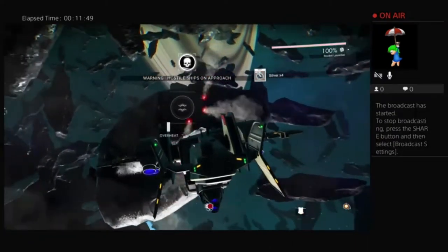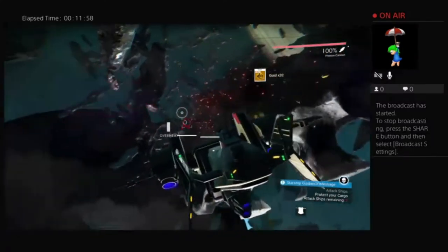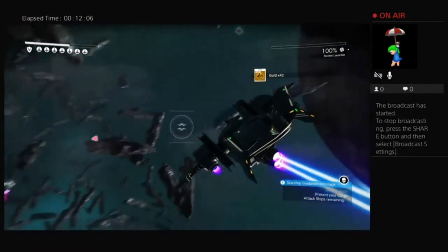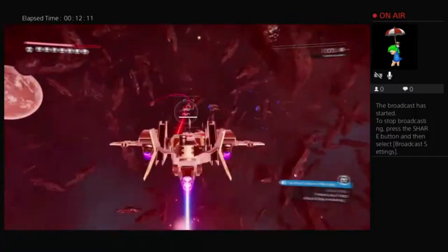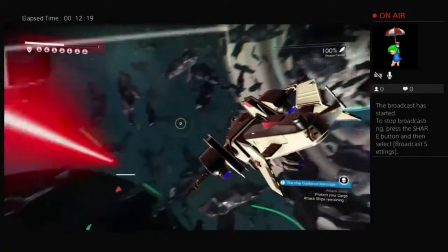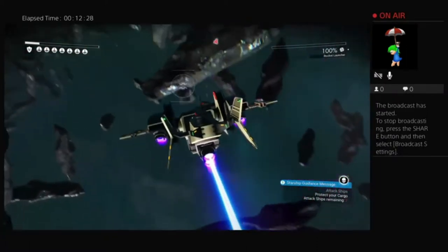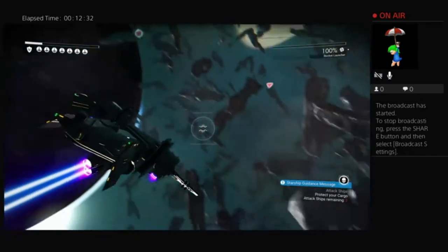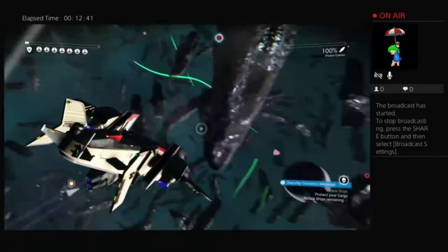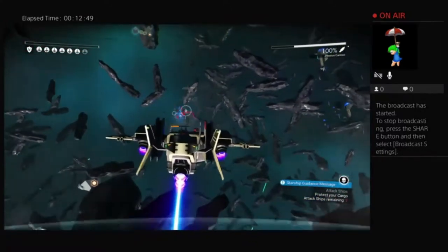You'll notice we have now been spotted by some hostiles, and here they come basically to ruin my day. They are surprisingly good shots, which is slightly irritating. We're going to cycle between our small weapon and our rocket launcher, because if we do manage to get a hit with the rocket launcher it will do quite a bit of damage to these pirates. Our shield is now gone — we might just have to call it a day.